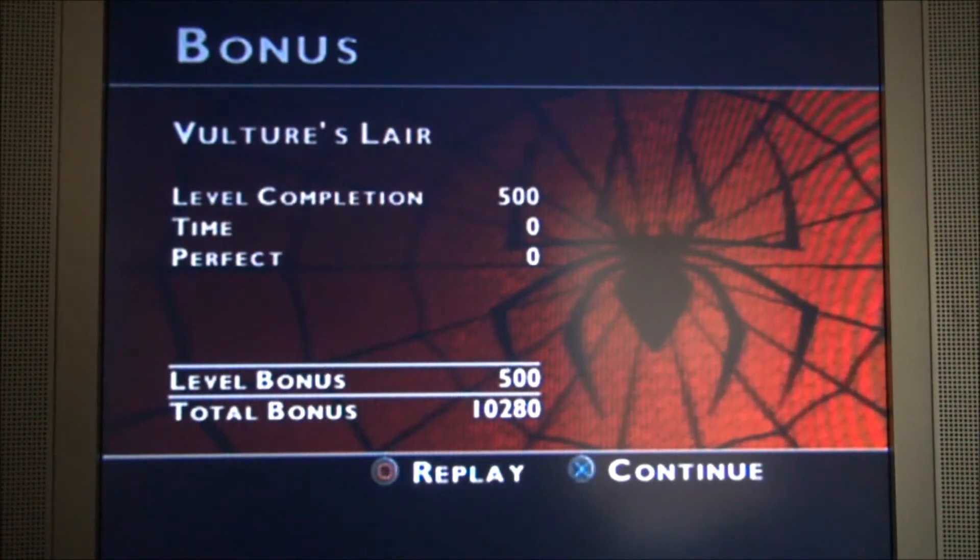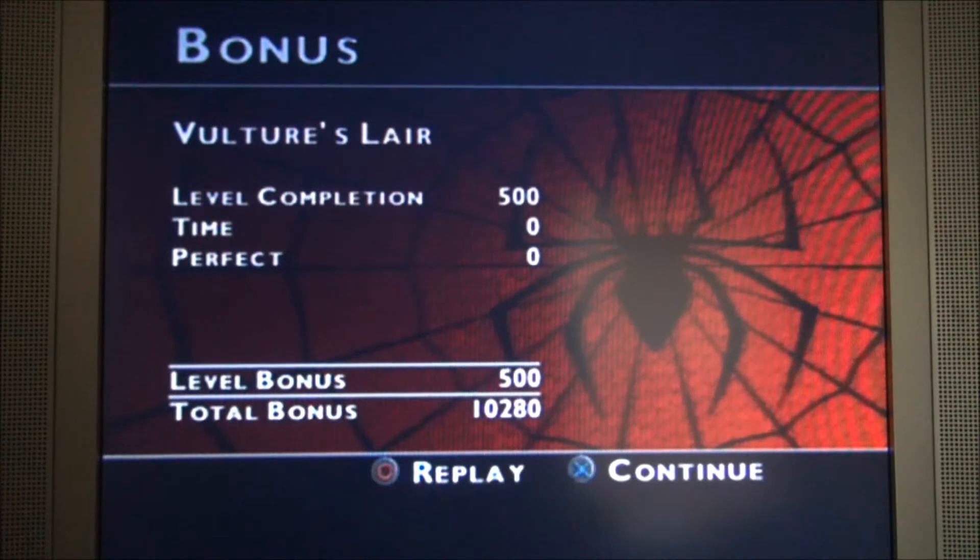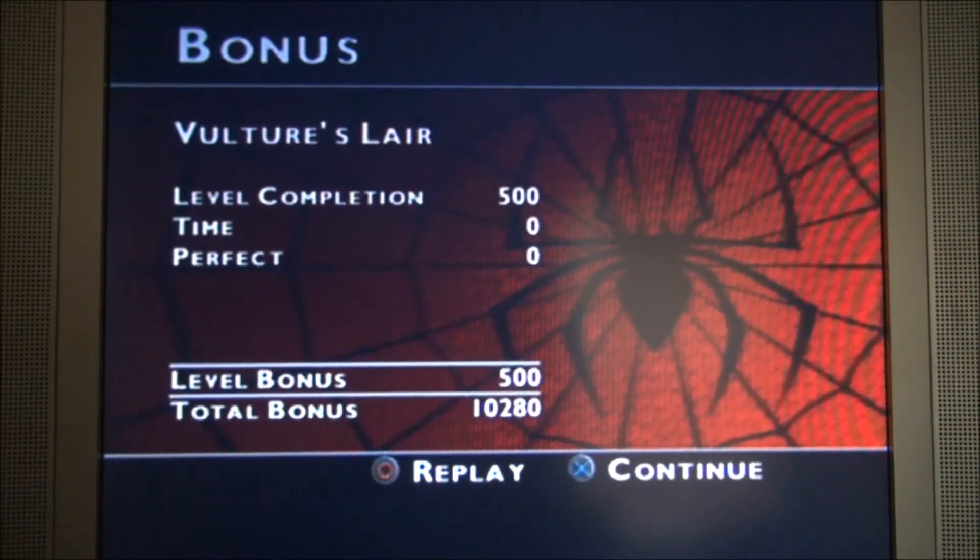Level completion — 500 points. How in the name of Zeus's big toe are you supposed to get this level perfect? Seriously. The level Coup d'état — which is French for the downfall of government — that's a Green Goblin level where you have the option to get a perfect too. But in the next level when you're fighting the Green Goblin, you don't have to get perfect because the Green Goblin beats the living crap out of you. I don't get that.